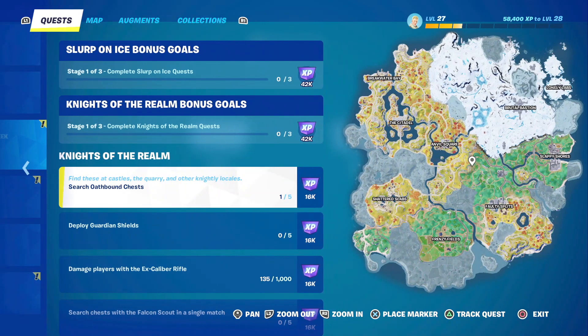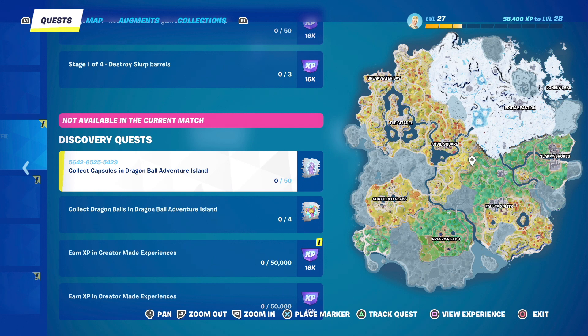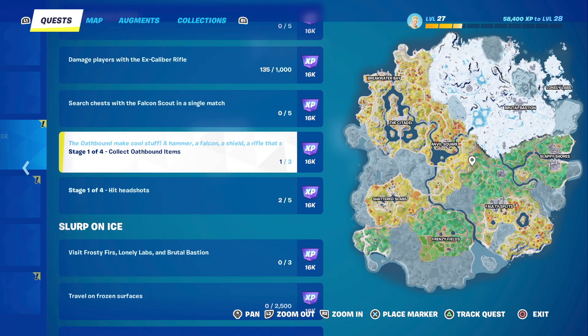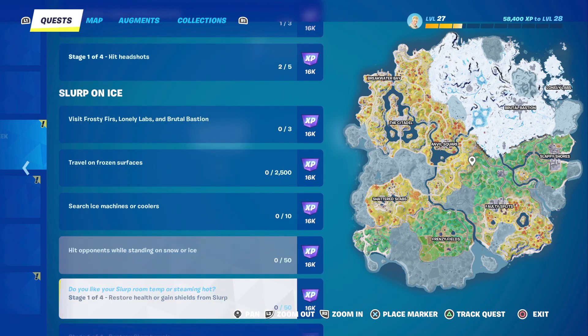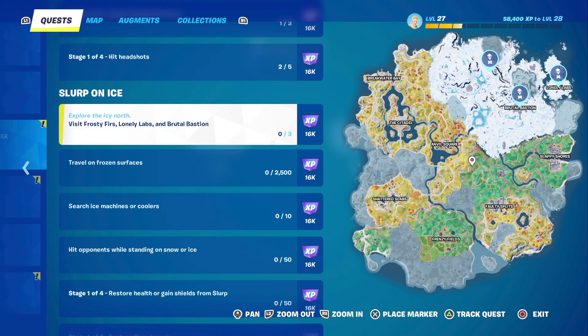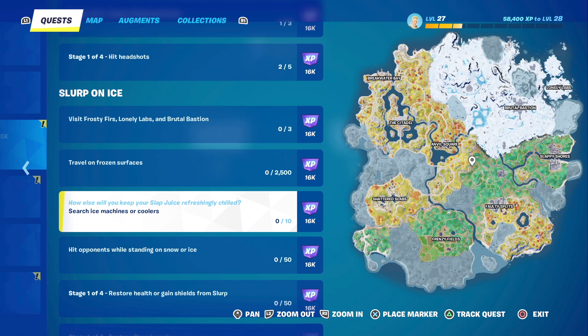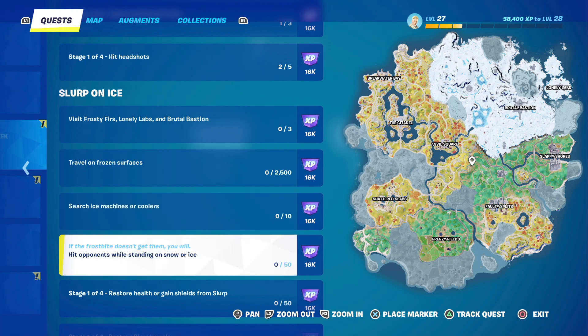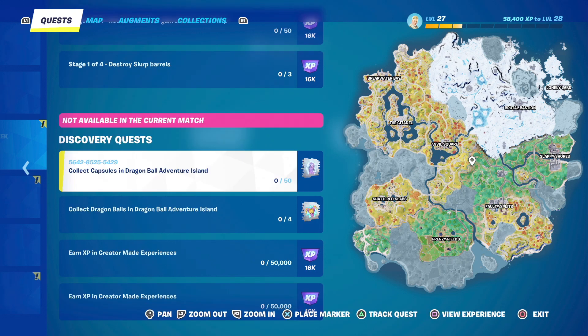Let's take a look at these quests. I'm a big fan that they are staying now and that you can have all season long to get them done from all the ones that come up. This week's quests are called Slurp on Ice. You need to visit Frosty Furs, Lonely Labs, and Brutu Bastion. Travel on frozen surfaces 2,500 meters. Search ice machines or coolers — 10 in total. Hit opponents while standing on snow or ice — you gotta do that 50 times. Restore health or gain shields from Slurp, and destroy Slurp barrels.